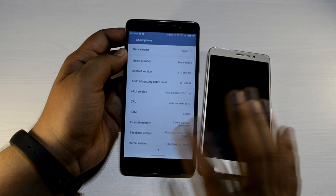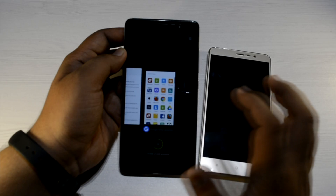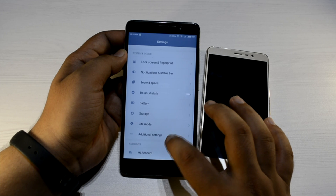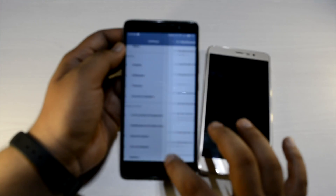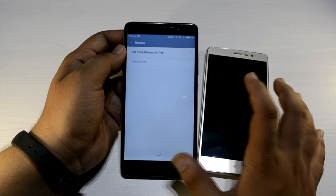It is okay to use as a daily driver. If you clear all the RAM, around 900 MB of RAM is left. The dual apps feature is here, the second space is also here, and the notification and status bar can be edited. I have an in-depth video on this so please do head over to that and check it out.